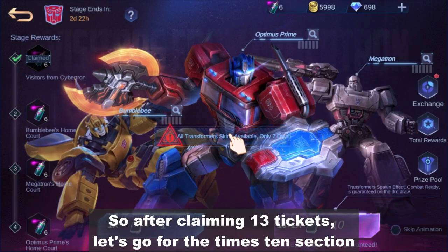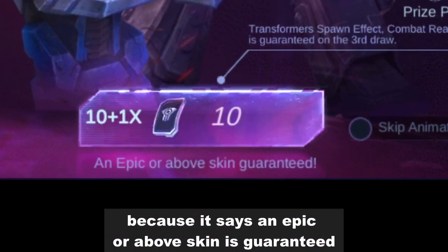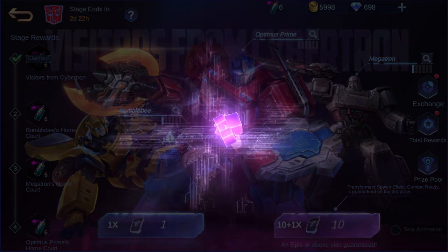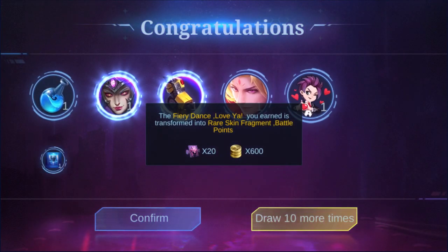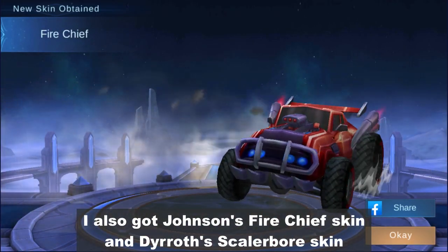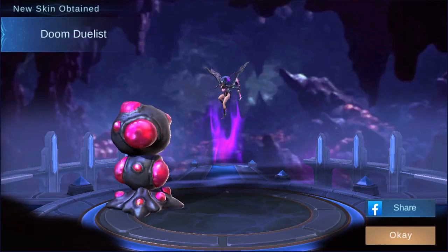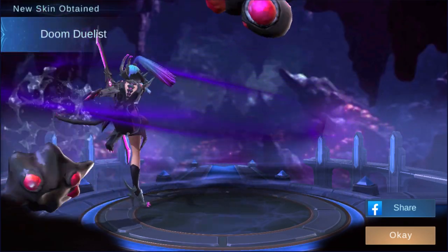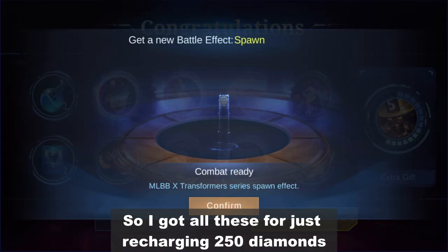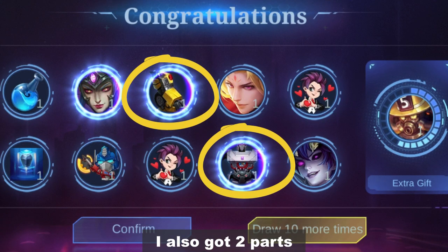After claiming 13 tickets, let's go for the x10 section because it says an epic or above skin is guaranteed. And I did get an epic skin. I also got Johnson's Fire Chief skin and Deeroth's Scalar Bore skin. So I got all of this for just recharging 250 diamonds. I also got 2 parts. Not bad, right?